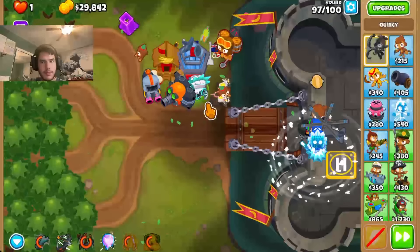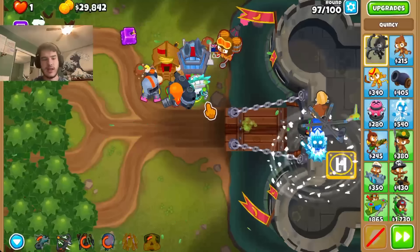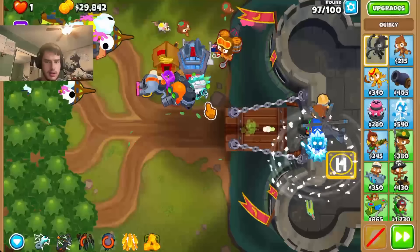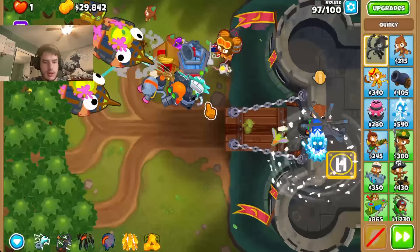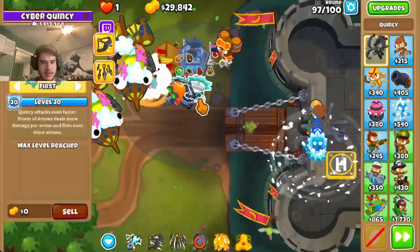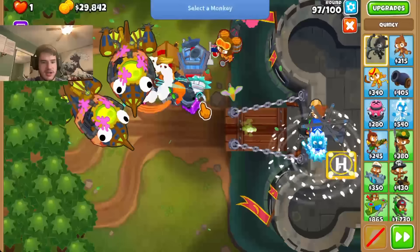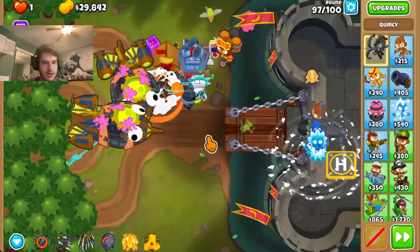There we go. 97 — we can just spam AZ until they come up. I have so much cash left over. Look at me go. It's good to save it, I guess. Buying a Sabo probably would be a worthy purchase. But it's good to have a lot of cash spare on 100, because if you can go for like a super brittle, that just would shred 100.